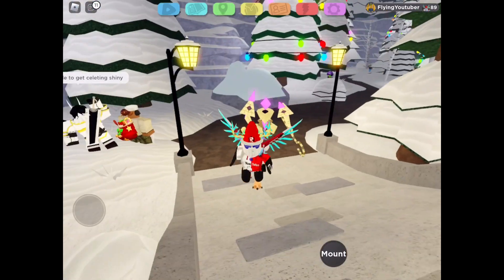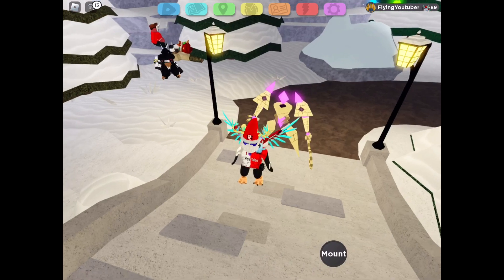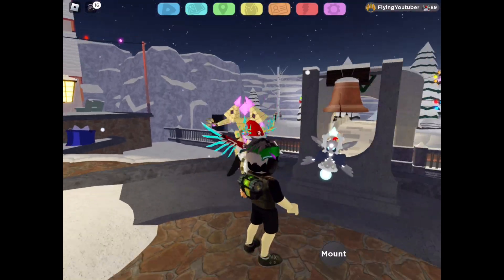Roamings such as Wobblisk and Akalos are also back. Wobblisk is in the main roaming table where all the Duskets, Protagons, and similar Lumions are rolled. Akalos has got its own table, similar to Nevermare's table in this year's Halloween event. You can get Akalos on a separate table with the new roaming Celestine. I'm also going to be hunting Celestine live on my YouTube channel, so make sure to subscribe and turn on notifications for that.